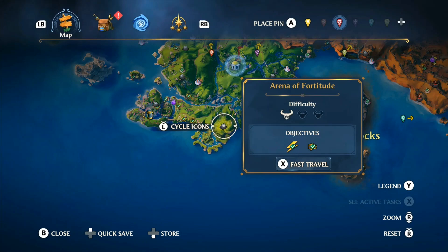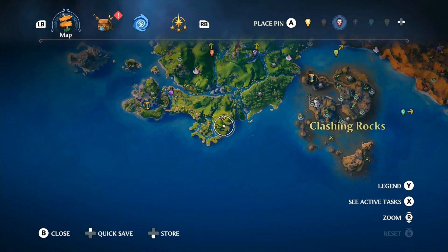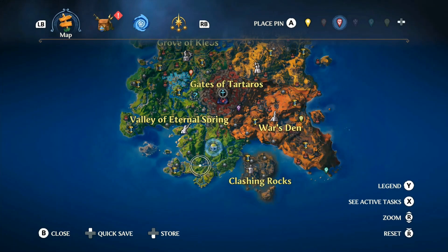For your second molten fragment location, it's gonna be the Arena of Fortitude, located right here again in the Valley of Eternal Springs — generally close to the Hall of the Gods. Just glide over here and you'll be set for the second one.